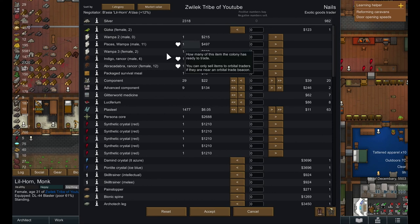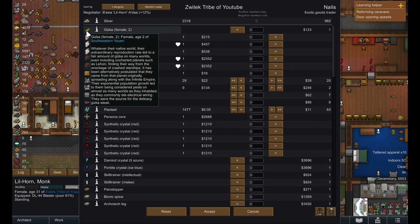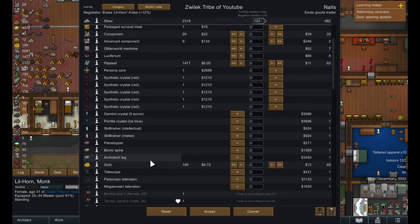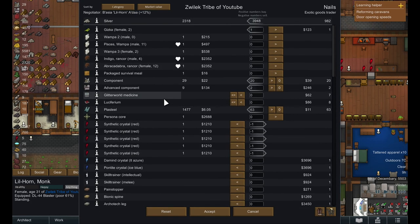We have had an exotic goods trader come into the area. The one thing I'm curious about is they have a gizka - I don't know what this is, but I think I'm going to buy it. We should probably buy some of their components and other things as well, and they will buy our crystals. So we're going to buy every component they have - anything that may help us - maybe a bionic spine and an architect leg as well. I do want to get a television. Let's buy their advanced components and all of their components, and we have all of their plasteel as well.